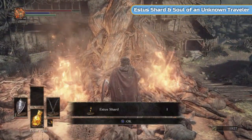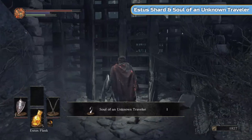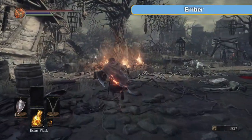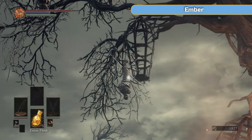Make sure you grab this item under the tree — it's an Estus Shard, very important. Don't give it to him; we'll do it right at the end. Keep him around for now. Grab all the items, and then there's going to be some more in the tree. There should be a couple more enemies around here. You can see I'm just picking them off.